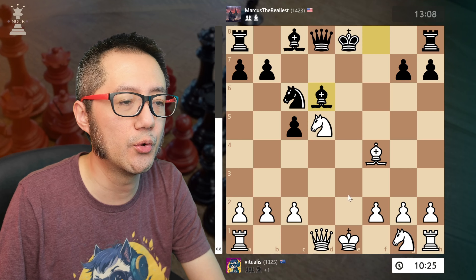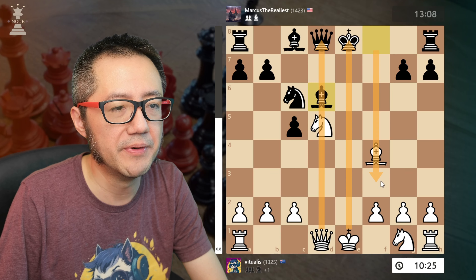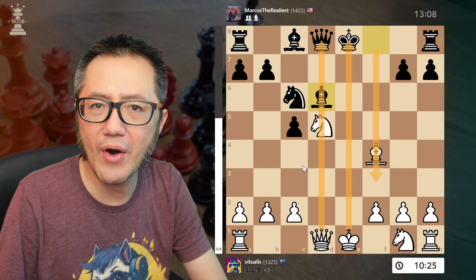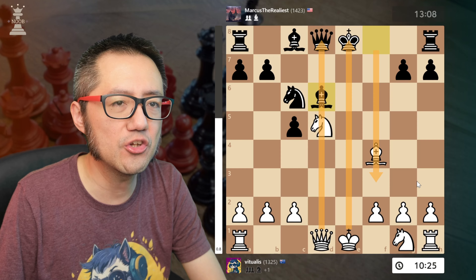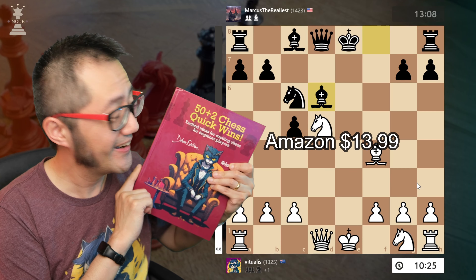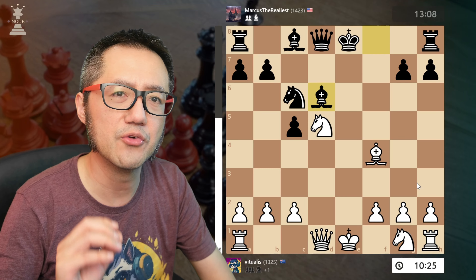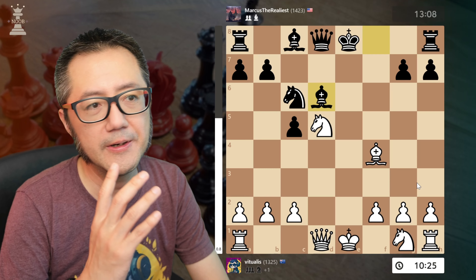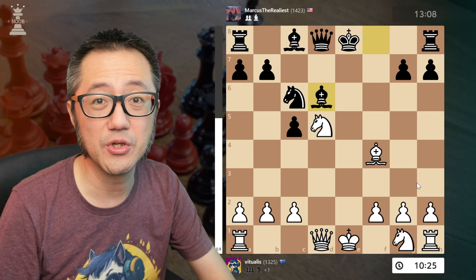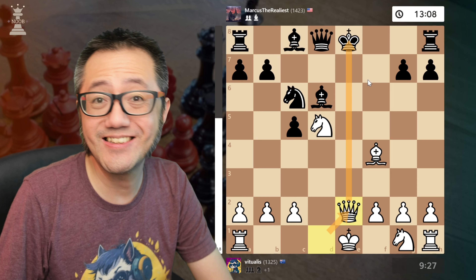Notice that the d-file is fully open, e-file fully open and black also has a semi-open f-file. When you have very early fully open center files, often there are great tactics potentially to be had and they're things to potentially look out for. In fact, I mention it as one of the tactical themes in my book, '50 Plus 2 Chess Quick Wins', available now on Amazon at $13.99 — don't miss out on your copy. Whenever there's these fully open center files, you need to look for tactics especially in the opening because very often the defenses aren't really in a place where it's easy for the opponent to block those threats. Now I give a check and black needs to move their king.